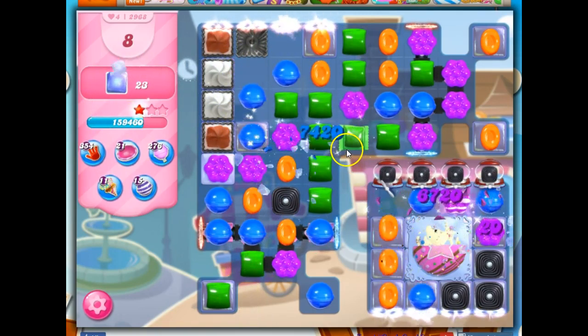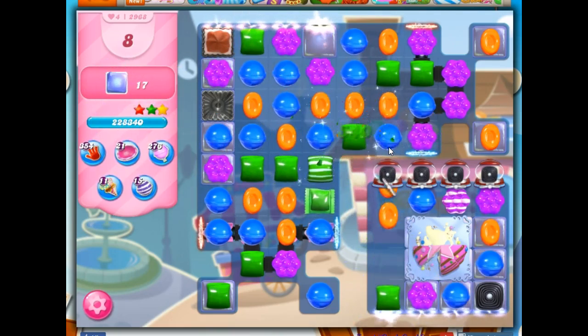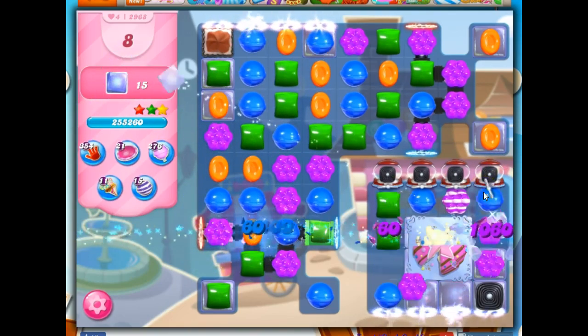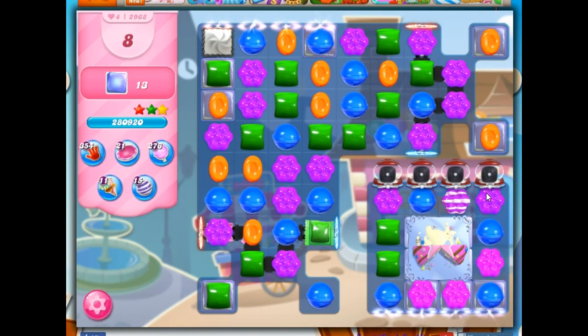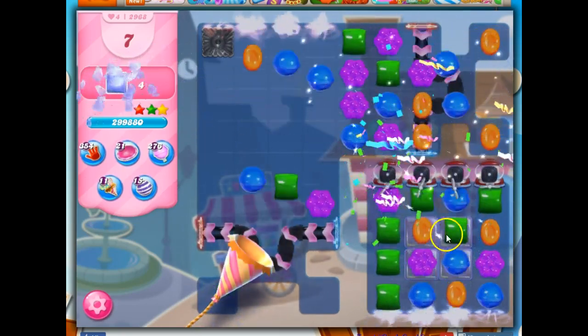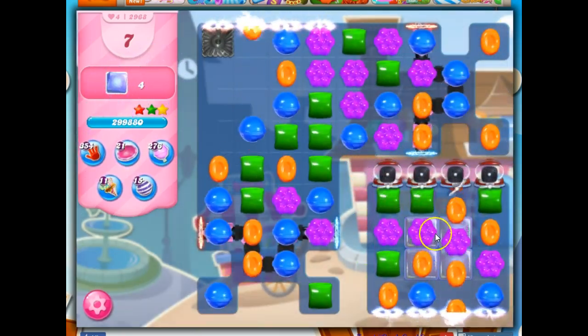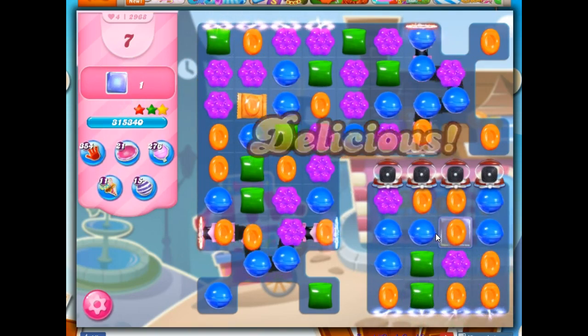This is getting cleared out much more quickly than it normally does. Now I've got a fairly lucky situation here. I want to contemplate each move before I take it to make sure that I'm maximizing my opportunities. I can do that with this — it's going to take out one layer of everything, which means it should take out all of the jelly up here, just leaving this behind, and then maybe cascading will take care of it. If it doesn't, I'll still have the opportunity to take several moves to clear it out on my own.